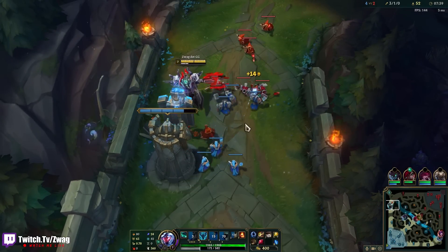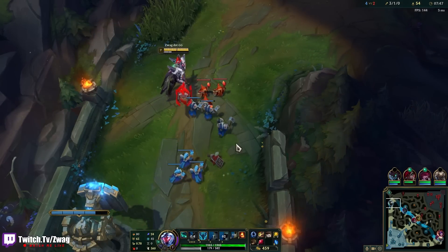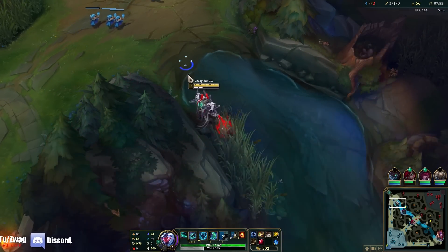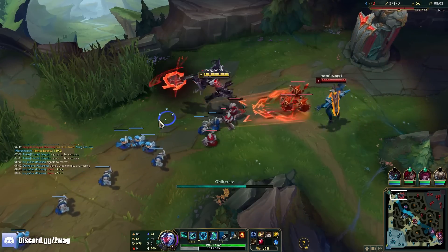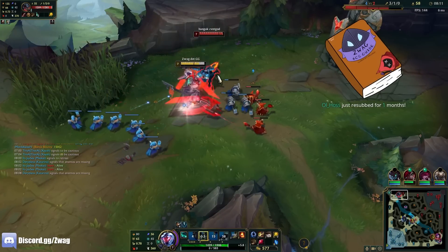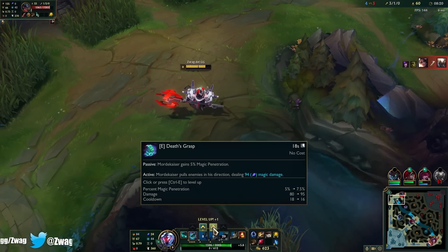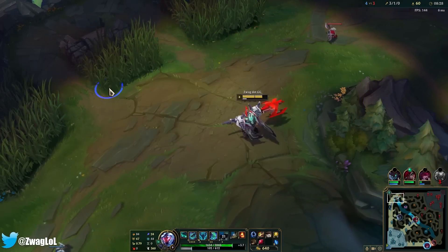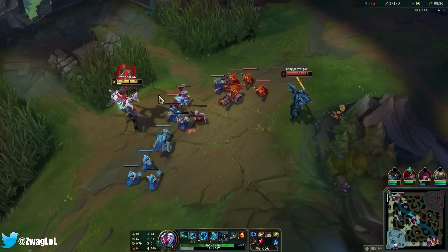I think I'll do Heartsteal, Demonic, then Rylai's. I feel like Rylai's is just too good, because I don't have Ghost — if people get away from me it's going to be hard to chase them. Aatrox is probably going to go Eclipse, that'll hurt me a bit. I don't really need Healing Reduction as long as I have Ignite for Aatrox, but I may build it later. He is going to heal off of hitting me. I don't know what the Aatrox build is now.